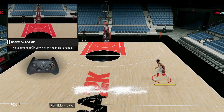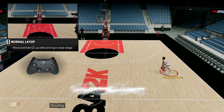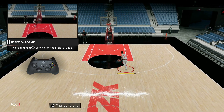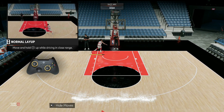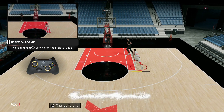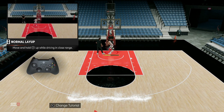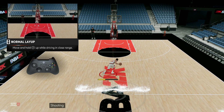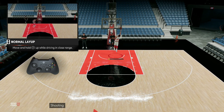Now we're going to get into a normal layup. Steph Curry can't dunk, so we don't need to worry about dunking. When you drive in, hold the right stick up for a normal layup, or just hold the X button — it also gives you a normal layup. Same as the shot, you can use the right stick or the X button. Since Steph can't dunk, he's just going to do a layup every time.